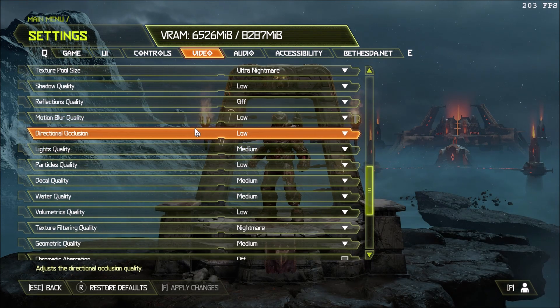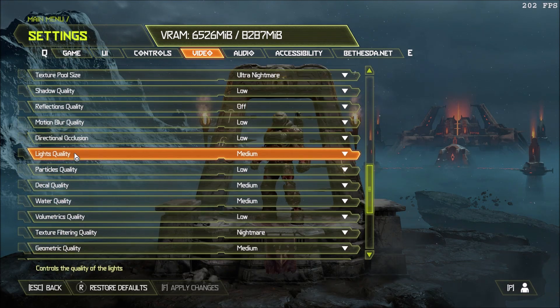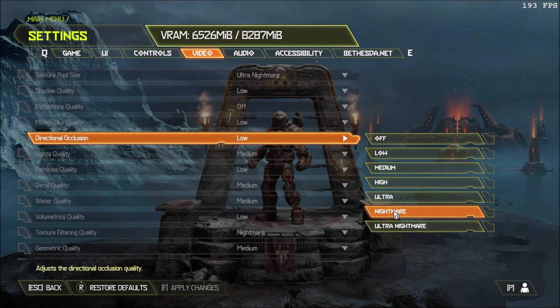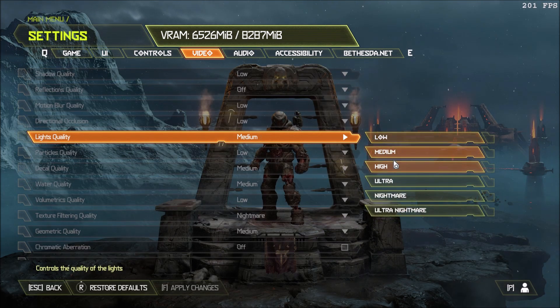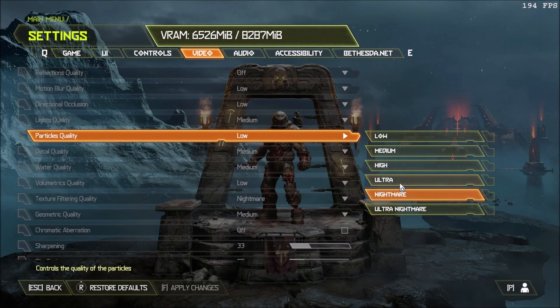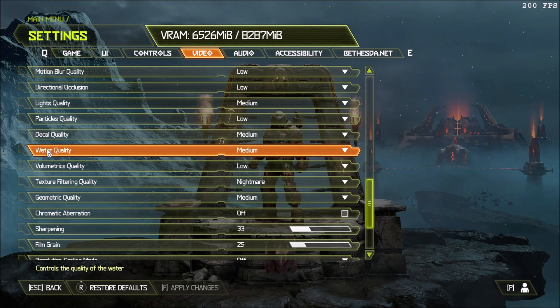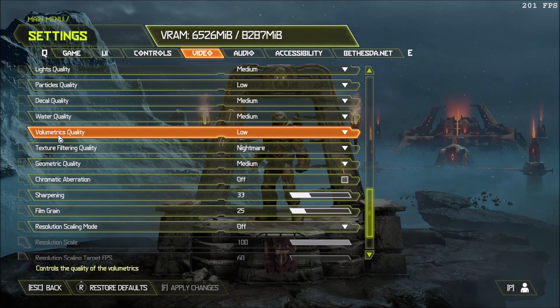For motion blur quality, you only need to care about it if you have motion blur enabled. Directional occlusion — you can gain 2 to 3% FPS for each bracket, so I'm setting this to low. Light quality at medium — I didn't see a big change between low and medium. Particle quality can give you 3 to 4% per bracket, so go with low or medium if you still don't hit 60 FPS. Decal and water quality you can leave at medium. Volumetric quality — like I said, this is really important: Nightmare to low can give you 25% FPS straight up.